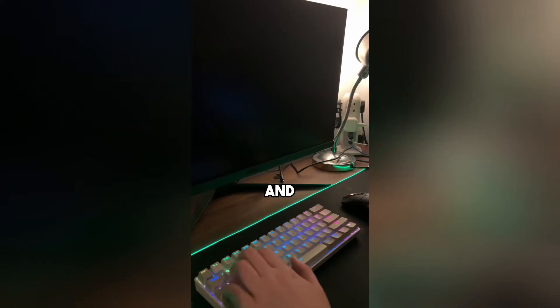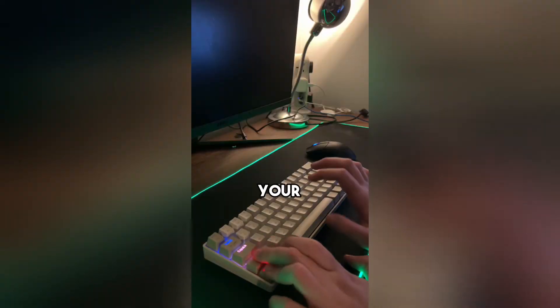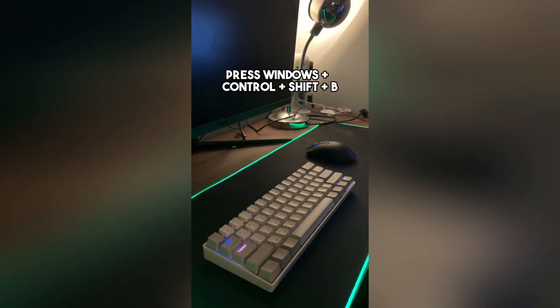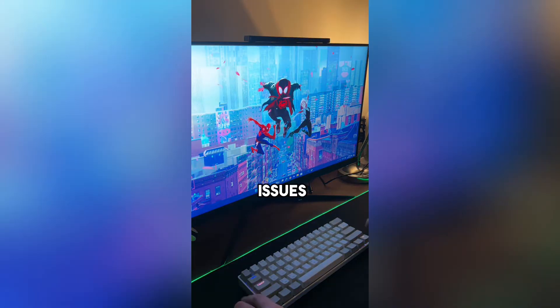If you ever turn on your PC and it gives you a blank screen, here's what you should do. First, on your keyboard, press Windows, Ctrl, Shift, and B. This will reset your graphics card and fix any issues.